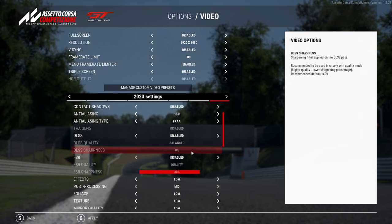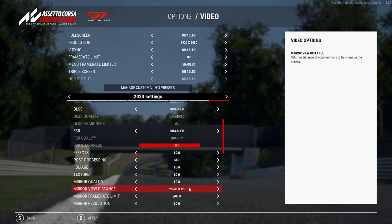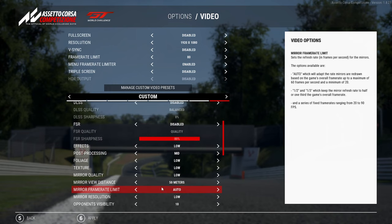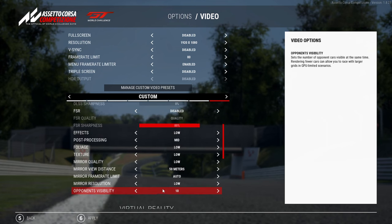A lot of the stuff I have is on low. You can increase your mirror distance — maybe up to 50 meters or so, so you can at least see if someone tries to dive on you from behind. But mirror resolution you can just put on low; it doesn't really matter how sharp the car behind you looks. Opponent visibility I've got on 10 because I put everything to minimum, but you can crank it up to 15.